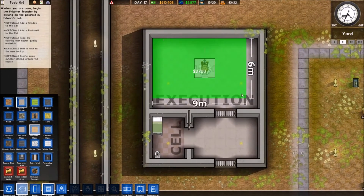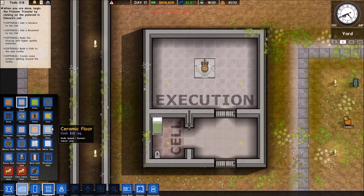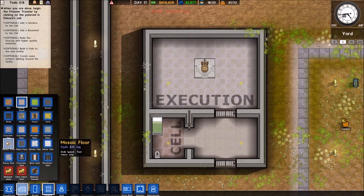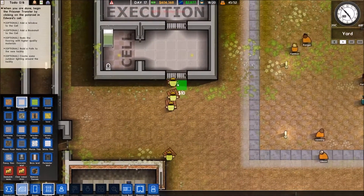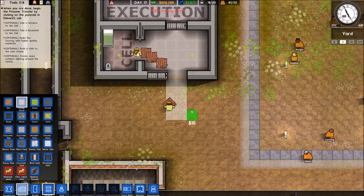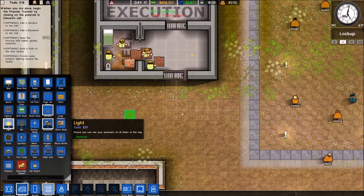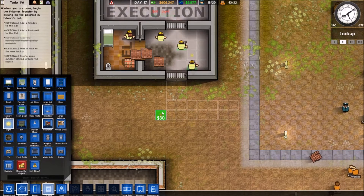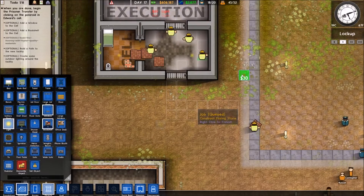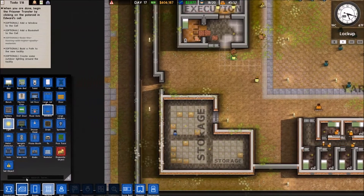I want a wooden floor here and wooden floor here. Redo the flooring with a higher quality material. Mosaic — I guess that's this one, there's no mosaic tiles specifically. Paving stone — work with me. Some lights, I believe — place them here and place them here and place one on the corner. Build a path and create some outdoor lighting. I think we did everything — we just have to wait for them to do it now.